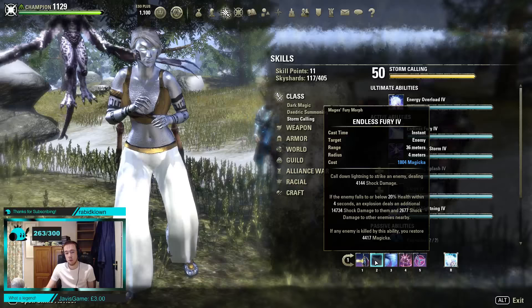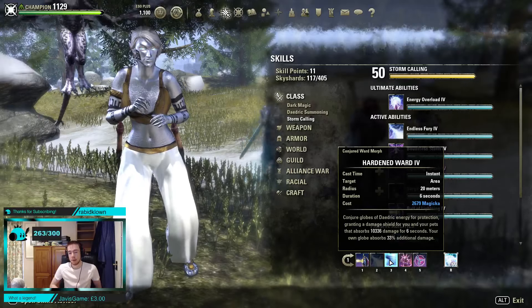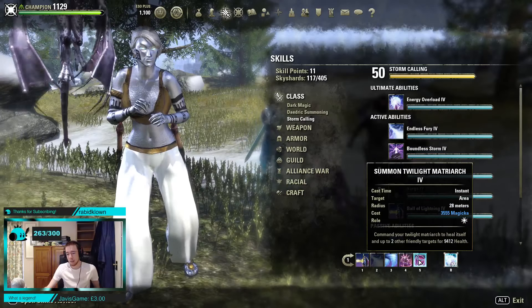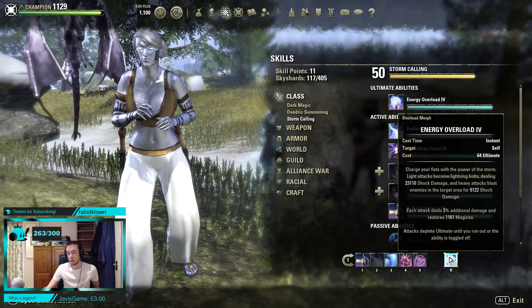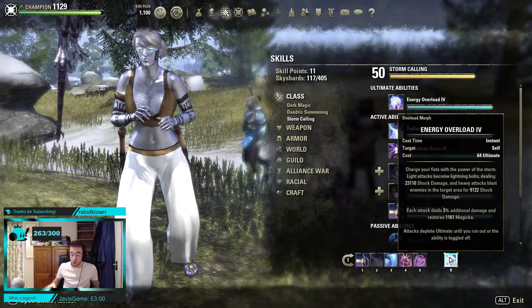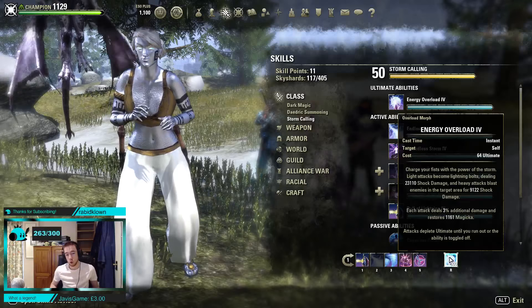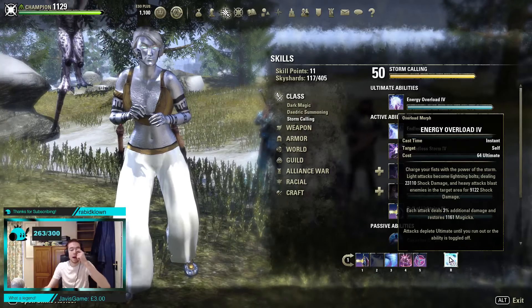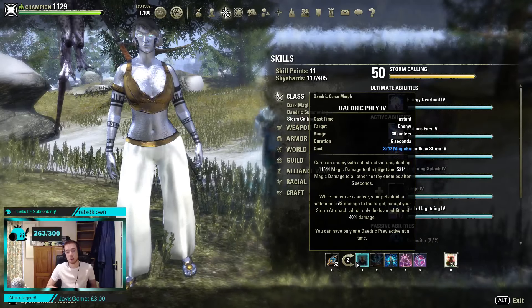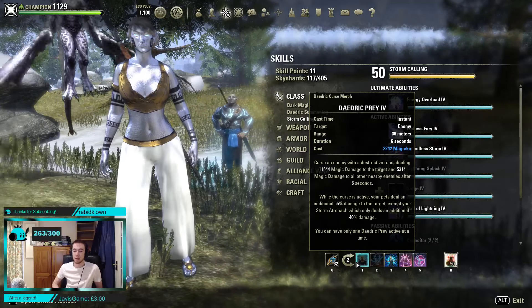Fury is our execute — pretty key to our combo in the way this build plays. Harden Ward is our first and main shield, very big shield: 10.4k in PvP, and that is without Mage Light — even bigger on my Overload Bar. Then both of our pets back to back. Overload — we are using the Energy Overload morph. The other one is kind of crap. This one basically gives you a magic return when you hit with it — really nice, it's actually a lot of sustain, especially when we're playing it so often. It is bread and butter to our normal DPS. On the back bar, we are using Daedric Prey — it's going to buff the damage of our pets, and it's also going to give us a large explosion at the end of it, which is key to our combo.